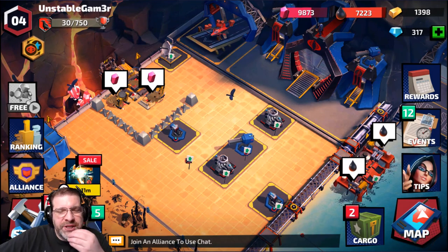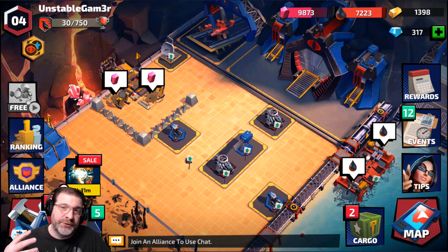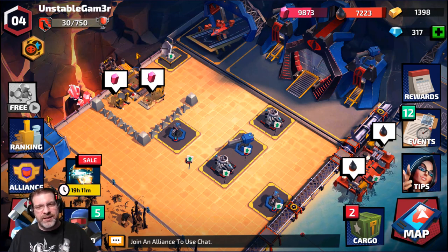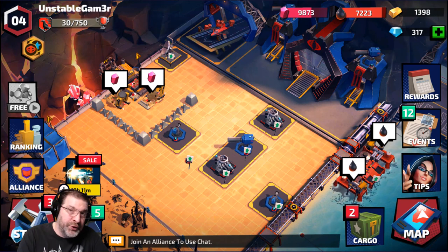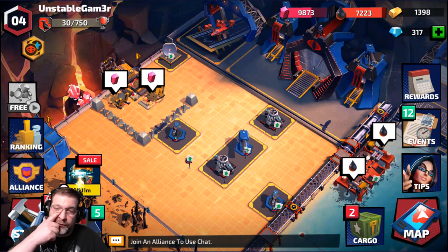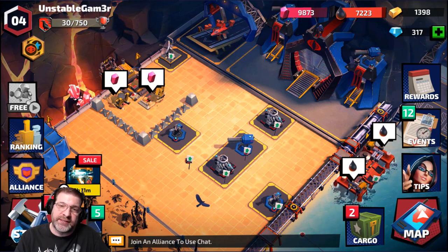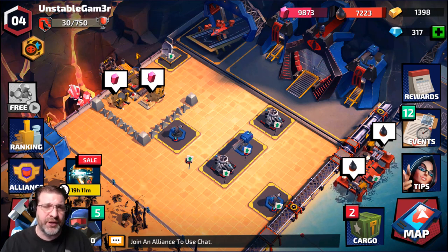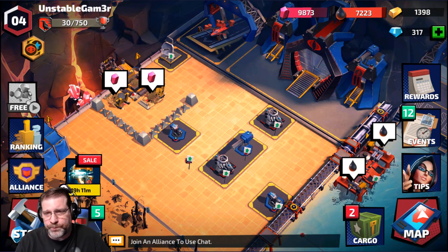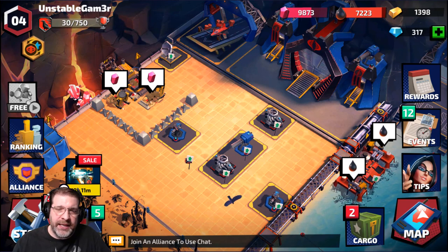All right, welcome back. So G.I. Joe War on Cobra — this is a base builder type game, very similar to Clash of Clans. It's a genre that's been around for a very long time, which is kind of odd that we have something brand new coming into play. I think G.I. Joe is a very awesome skin to put over the top of this. It's not a game I typically play, but I had to check it out because it's G.I. Joe — it's what I grew up with. I like the art style in it.